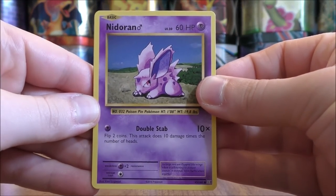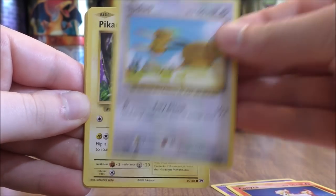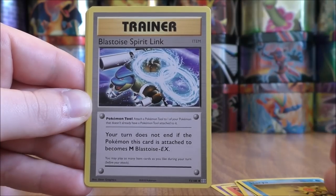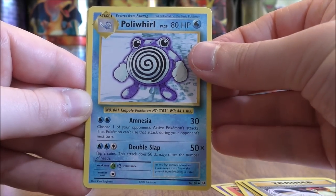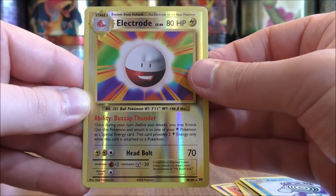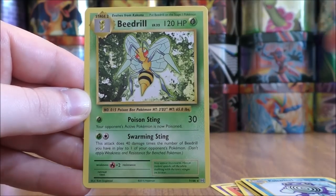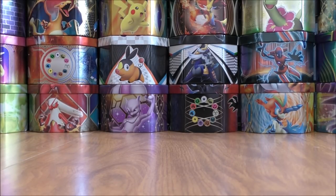Nidoran starts the final pack — Ponyta, Doduo, Pikachu, Staryu, Blastoise Spirit Link, Pidgeot Spirit Link, Poliwhirl. Hoping for a rare here — would be an Electrode, so at least a good way to end the tin with two rares. And then the final card would be a Beedrill, and this is a card I seem to get all the time in Evolutions openings.